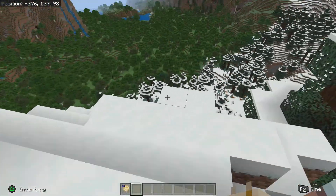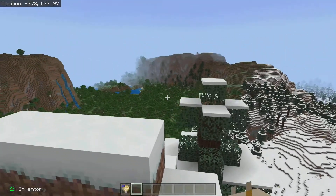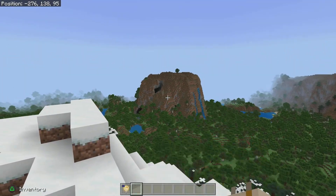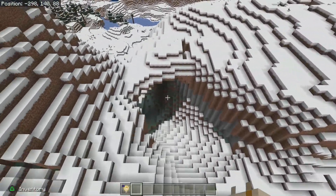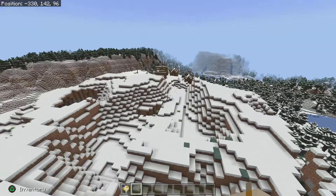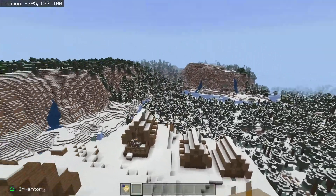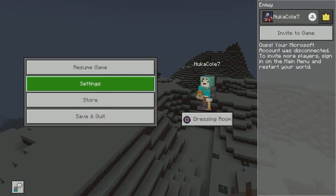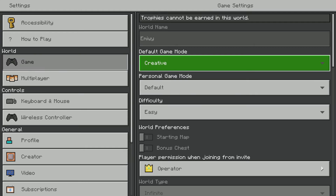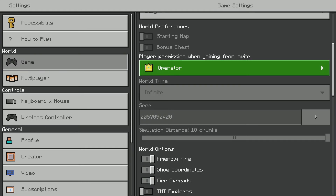I found this really cool map — it has some pretty caves and a really cool village that you can make a house by. It's got a beautiful view. The seed is 205.